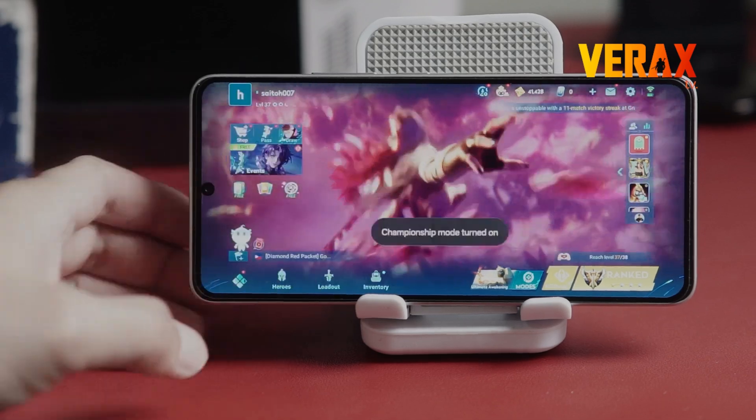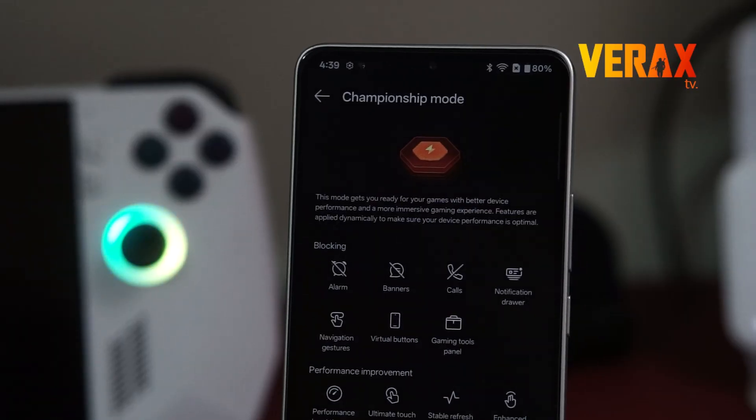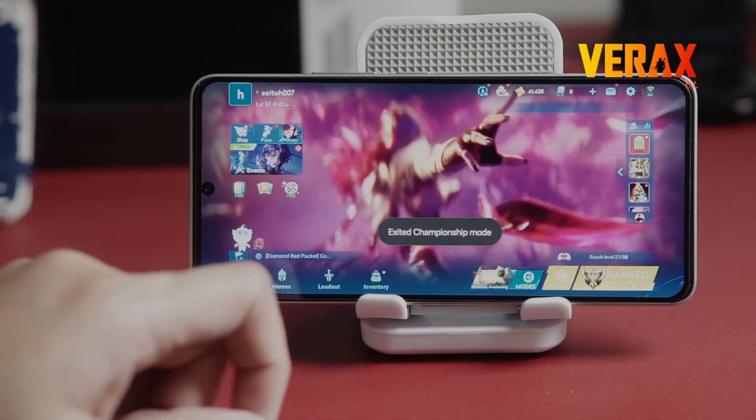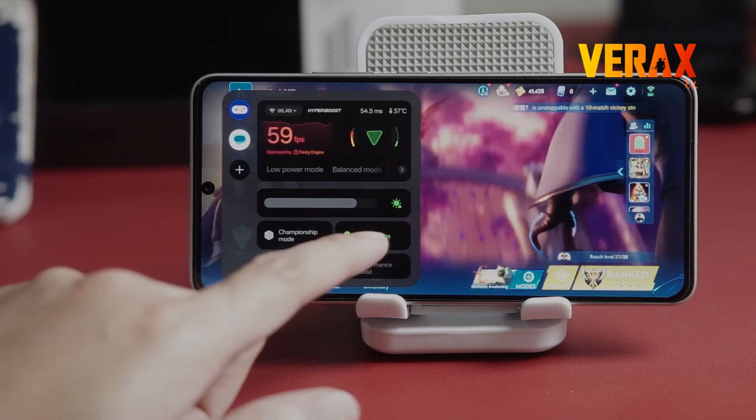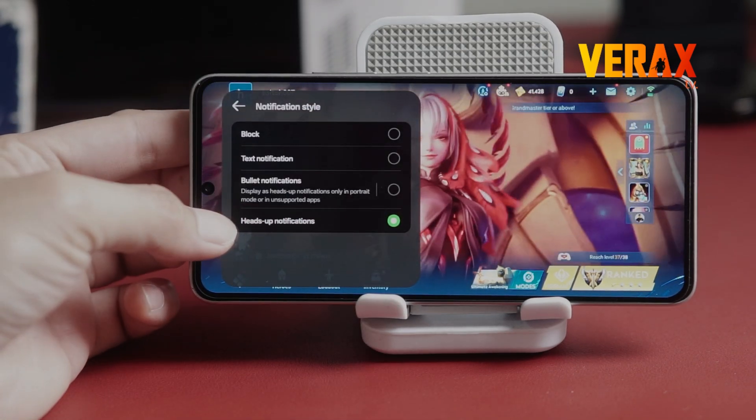Then comes Championship Mode. Think of it as your lazy gamer button. It auto-adjusts performance based on your game and phone status, so you can just focus on winning. Standard stuff like notification and call blockers are here too, plus Performance Boost, which works on select titles.